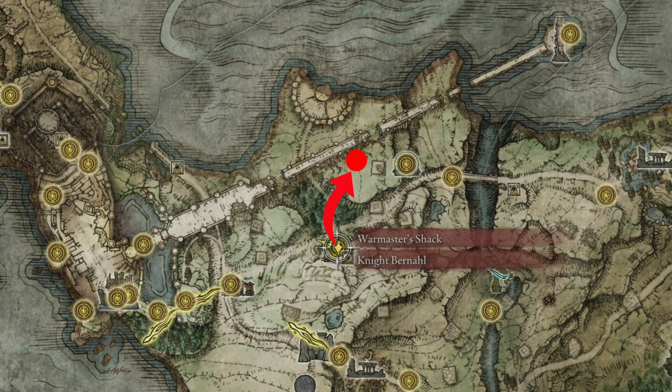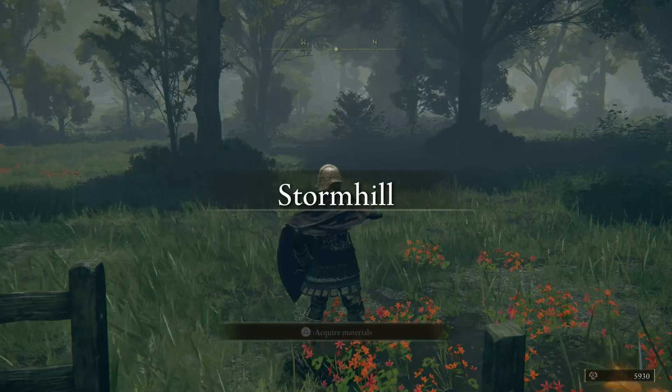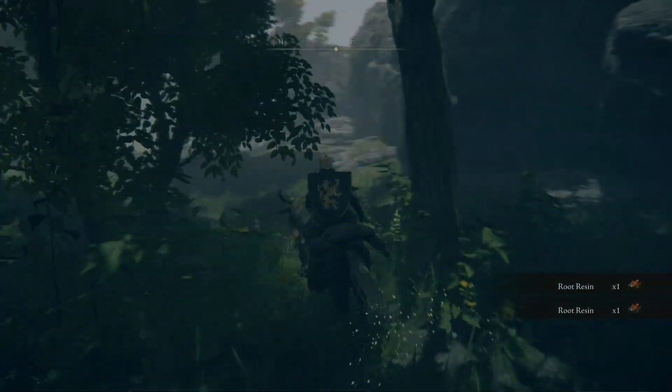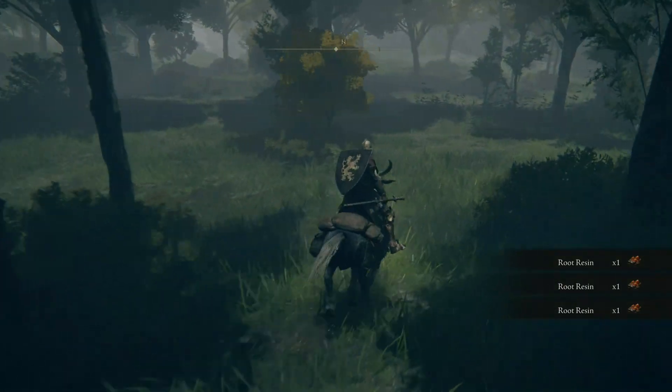The butterflies can be found just to the north of this area, but we're going to pick up some bonus items along the way. From the Shack's Site of Grace, head immediately to the east and you can pick up three root resins here. And really close to this you can find Gold Excrement.